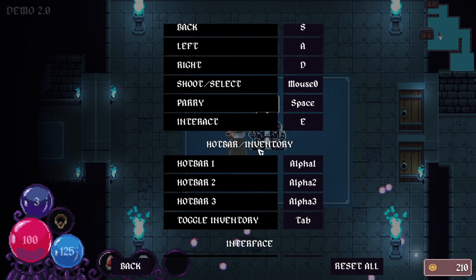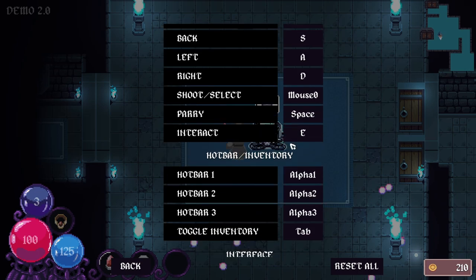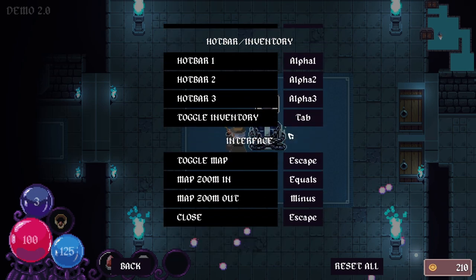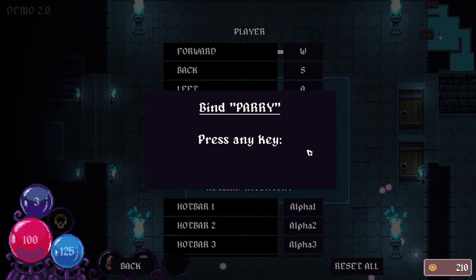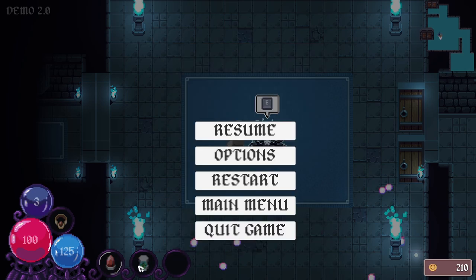I wanted to see if the in-game options menu was a little bit different. Oh sweet. Well let's see what we've got here. Obviously we know how to move, we know how to interact. Toggle inventory. Map zoom — oh that's cool, we can zoom out the map. I'm going to try something. I want to see if I can assign this to my... oh sweet. So I've assigned parry to my right mouse button. We'll see how that goes.